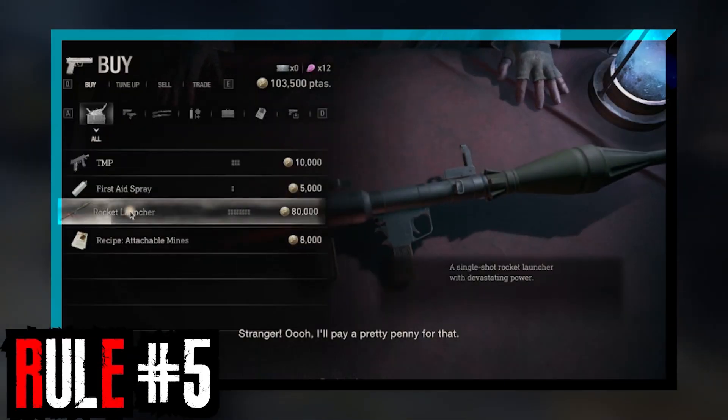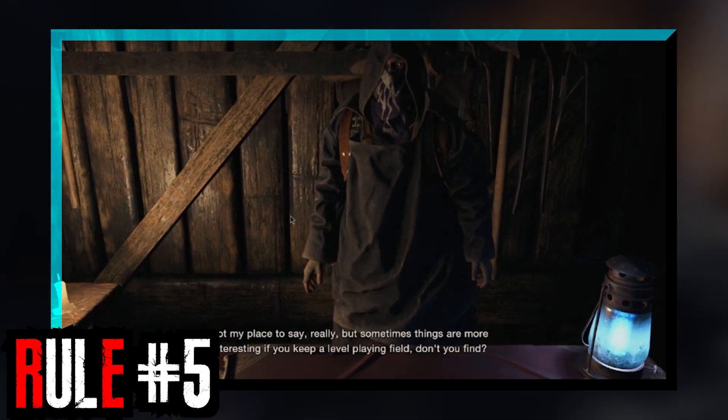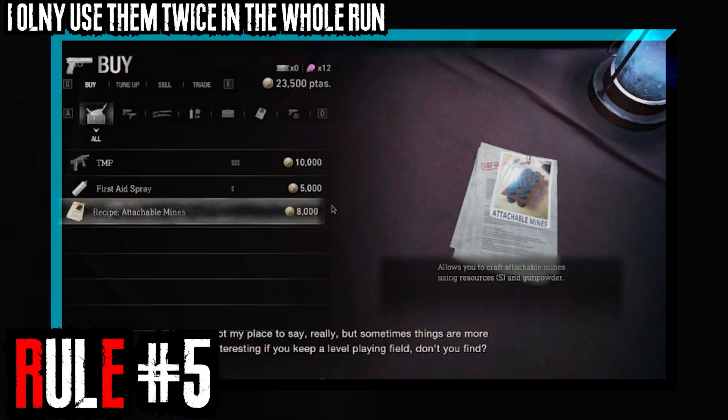Rule number 5: I'm allowing rocket launchers and the merchant, although in hindsight I didn't really need to use the rocket launchers with the strategy I find out later.